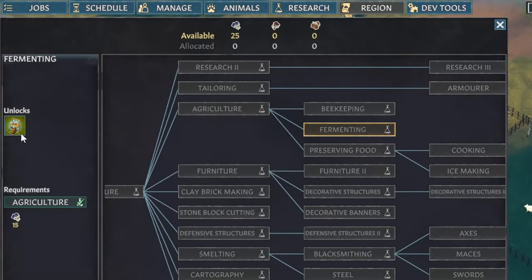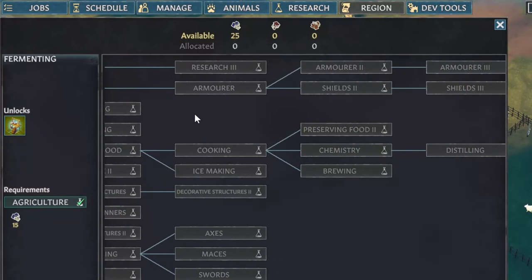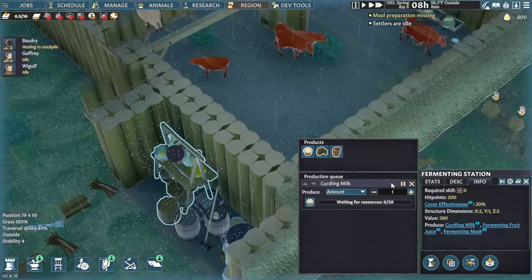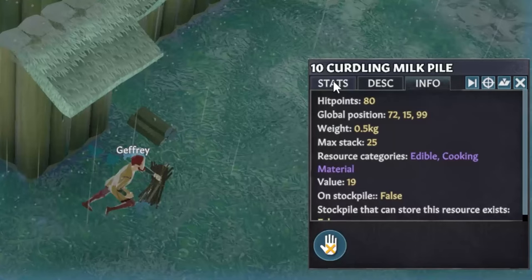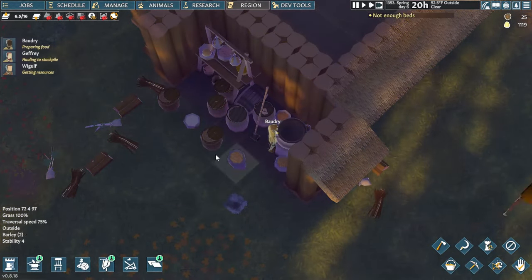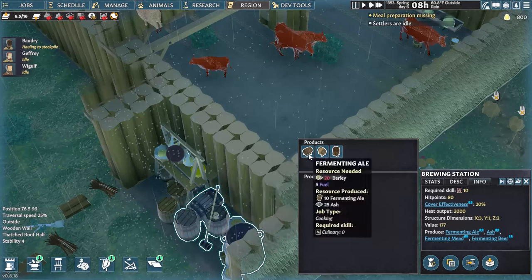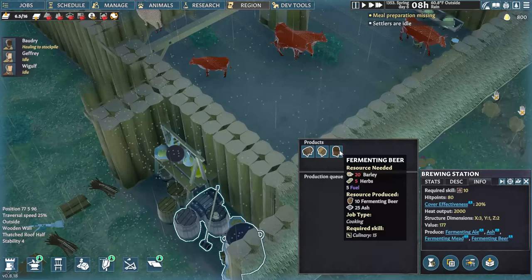Fermentation is started at a new building known as a fermenting mash — it no longer needs a brewing station. Brewing and fermenting on the old research trees have switched places. The fermenting station will let you turn milk into curdling milk, fruit into fermenting fruit, and alcohol ingredients like barley, berries, and mushrooms into fermenting mash. Instead of rotting, these will then ferment to cheese, rough wine, or rough alcohol. Currently, this is best done at cooler temperatures below 50 degrees Fahrenheit. The brewing station, which is now a fairly late-game technology, will allow you to brew higher quality products, although these will still need to ferment over time.